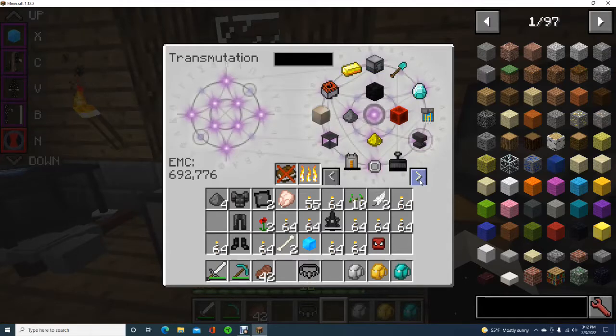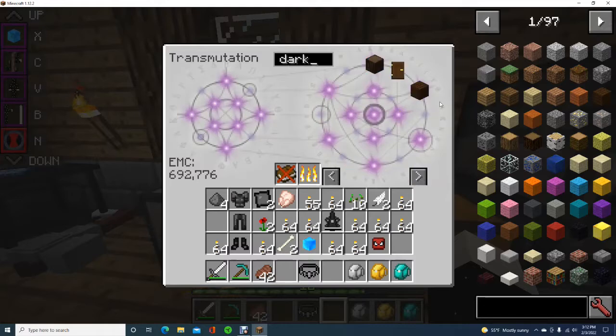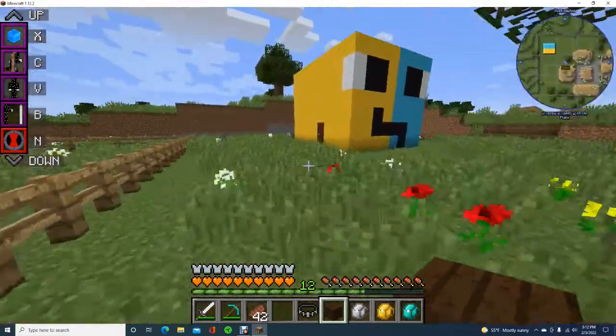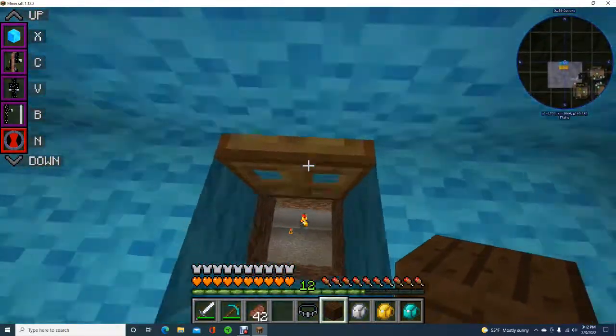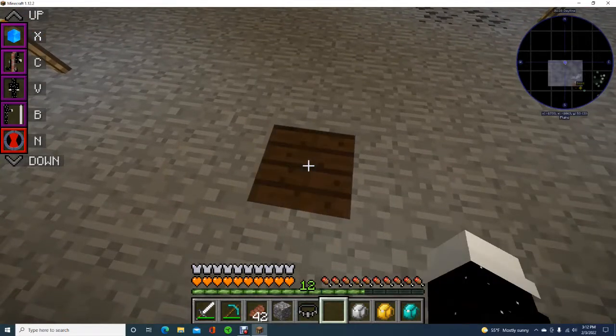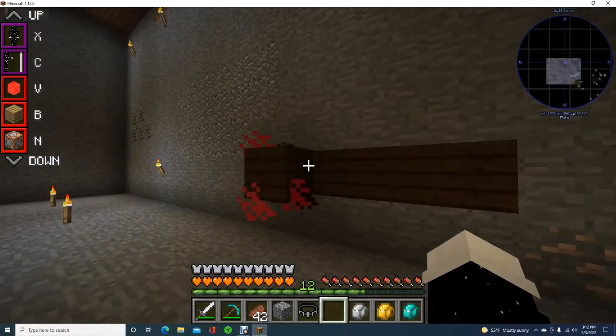I got some dark oak so I can make my door - I should probably just lock it up. If this works, then I won't have to get a bunch of dark oak, because as you guys saw what I did with the torches, I can do the exact same thing with the wood. If it registers as dark oak wood - and indeed it does!